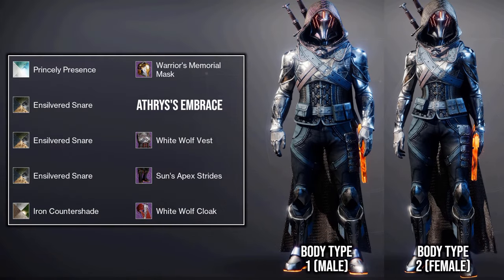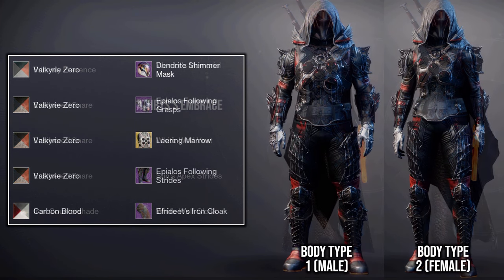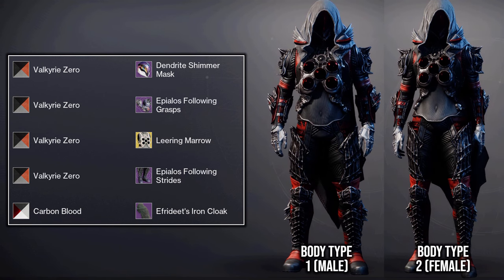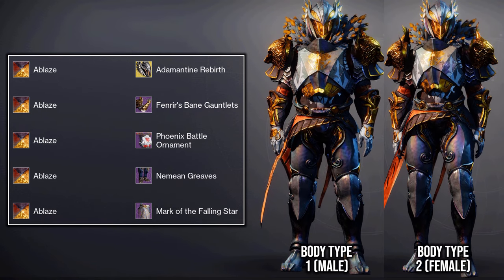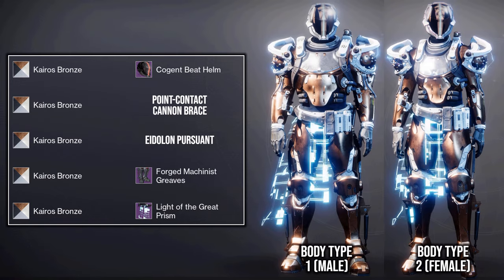When it comes to Destiny 2 fashion, the body type makes a huge difference, especially on Hunter and Titan. You can see with these examples how much the set can change depending on the body type. This is something I, as well as many other players, have been waiting years to be able to do, and you can do this as many times as you like at no cost.